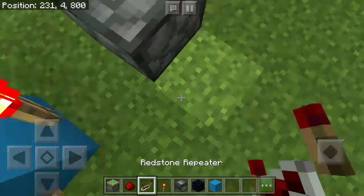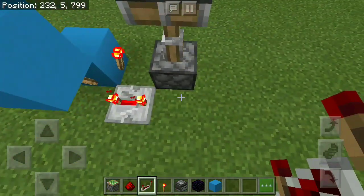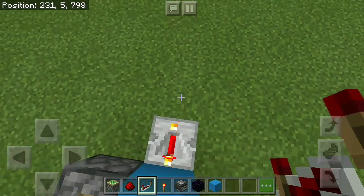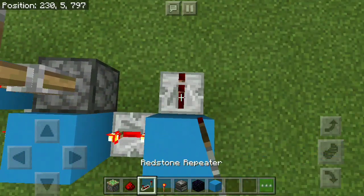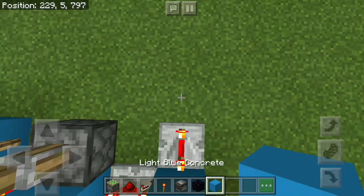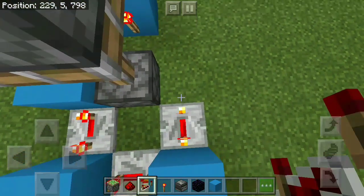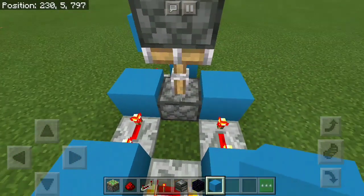Then from this torch, grab yourself a redstone repeater and place it on 4-tick delay, leading into a block with another repeater coming out on 4-tick delay going into another block. Then place another one on 4-tick delay going into a block, and a final one also on 4-tick delay going into the block next to our sticky piston at the start.